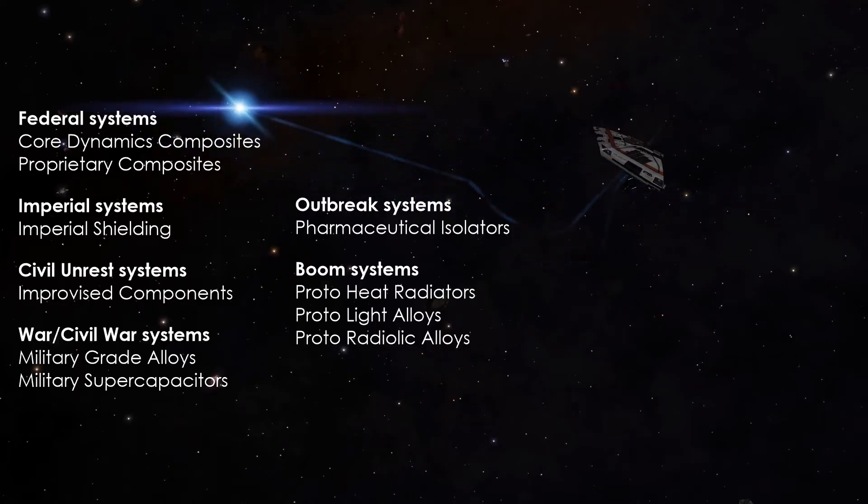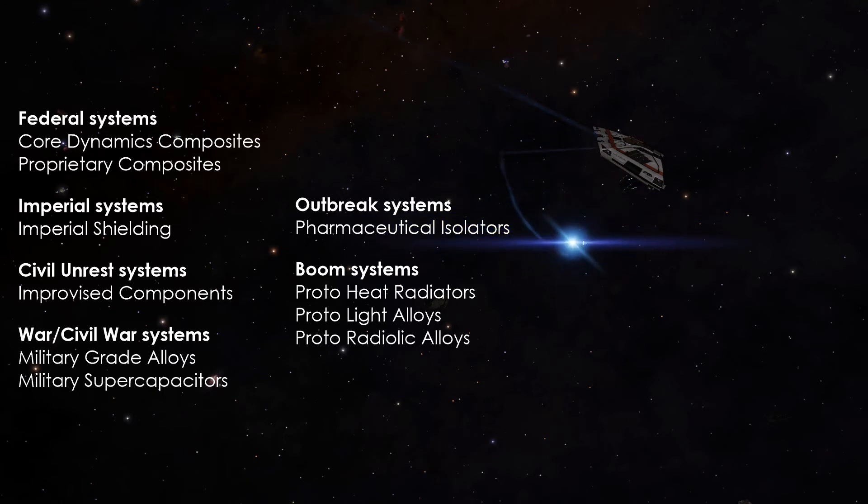High-grade emission sites contain different very rare materials depending on the system conditions. Here's a list of conditions that can change the materials you'll find. If the system meets multiple conditions, materials will be spawned randomly from the list of available materials.